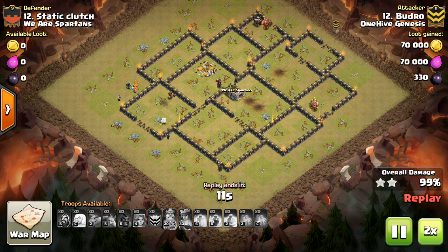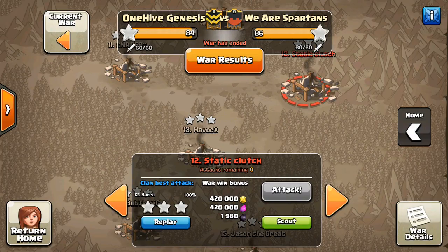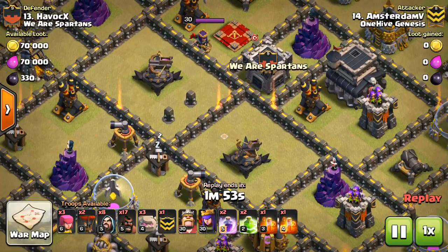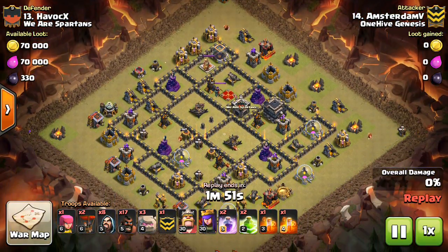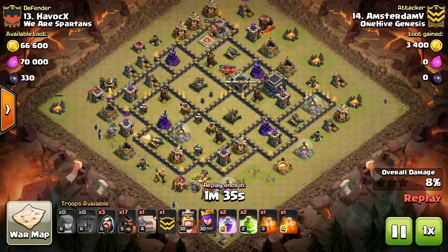If you can predict which two air defenses they might try to take out with a kill squad — if you can look at your base and say your Queen is near these two or three air defenses — put your Seeking Air Mines by the other one or two air defenses that are not near the Queen, which will most likely have to deal with the air part of the attack. There's no point having those Seeking Air Mines in a place that the ground part of the attack will go through. That's another way you can improve your base.